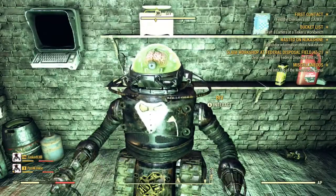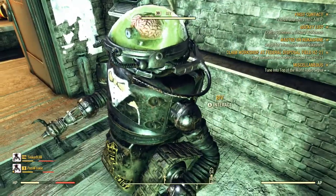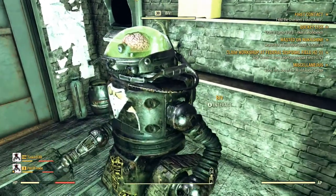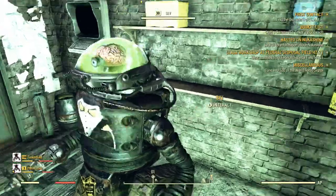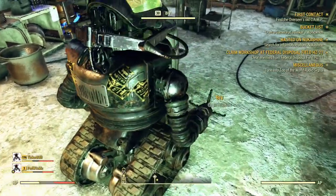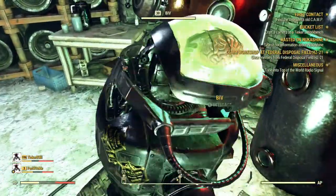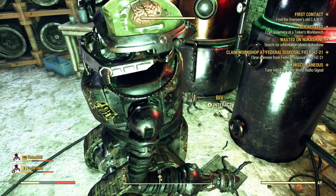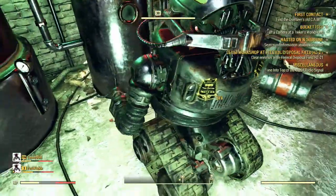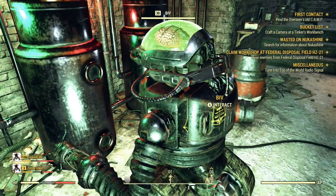Now we're going to talk to BIV. You have to spam BIV — I don't know why they made it that way, but you have to keep hitting the interact button because he talks a whole bunch. Just spam him until he tells you to do something. I generally don't listen to everything he says, but obviously listen if you're interested. This goes for all the dailies — you just kind of have to spam him and interact.